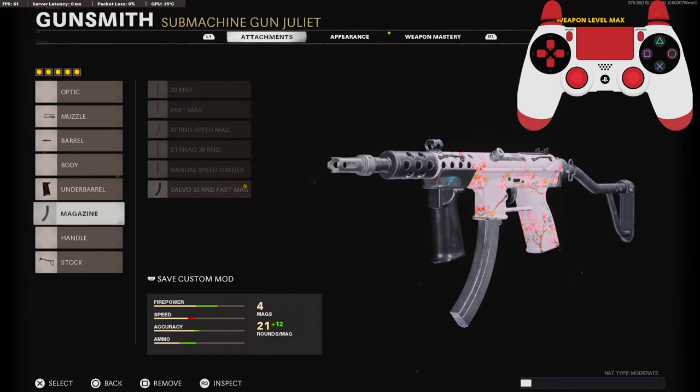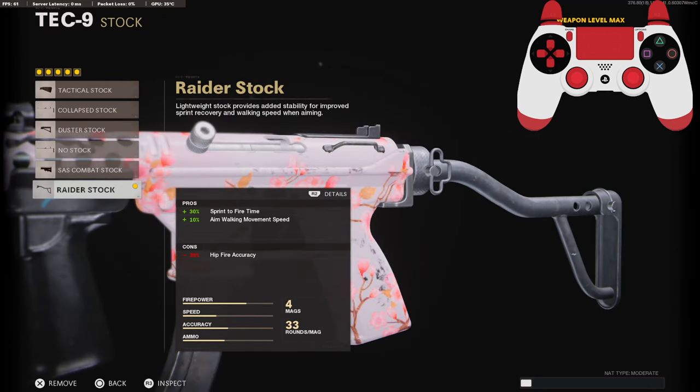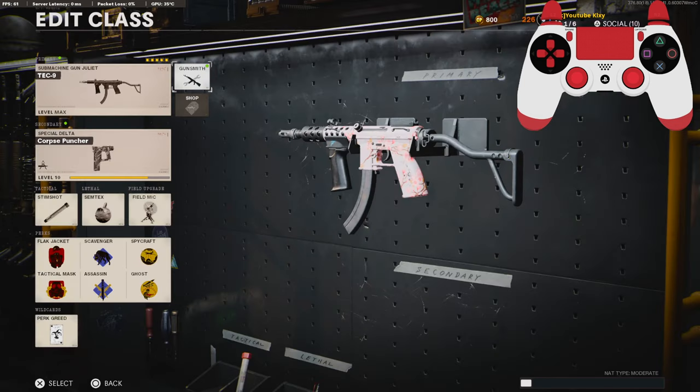On the magazine I'm running the 33 Round Fast Mag, but that's just preference — you can choose anyone that you prefer. I'm not running a handle so you're going to need to be careful with that. The stock I'm using is the Raider Stock for the sprint-to-fire time and aim walking movement speed. That's the rest of my class setup. I have a crazy gameplay over on Summit — I hope you guys enjoy, hit that like button and I'll see you in the next one.